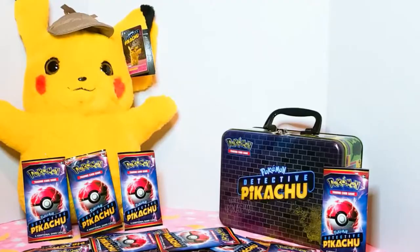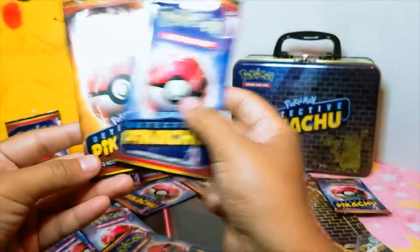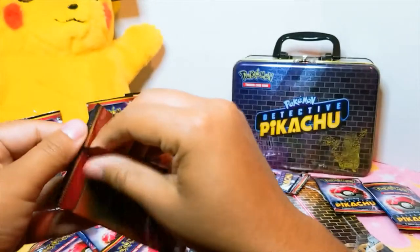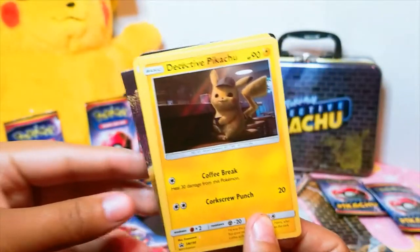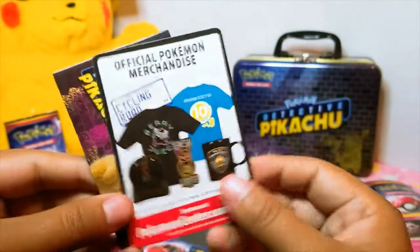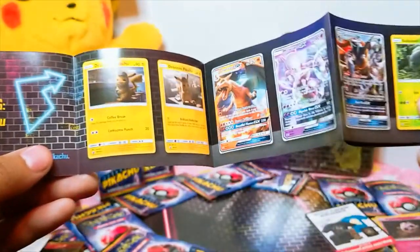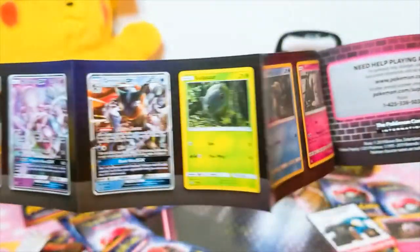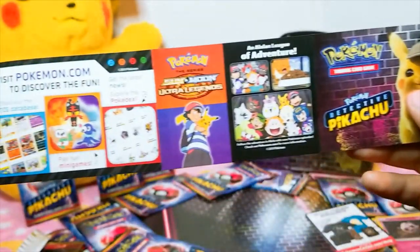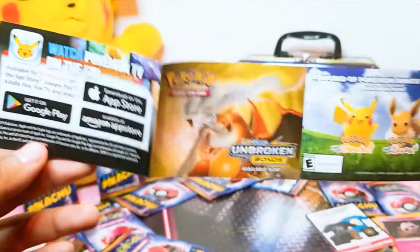So I went to the premiere of Detective Pikachu and you get Detective Pikachu booster packs. I'll open one and save one. Comparing the two, you'll notice that this one is yellow and the more common ones are blue. You're supposed to get a coffee sipping Pikachu. There's Detective Pikachu taking a coffee break. And we got a Jigglypuff, official merchandise, and the collector's guide. That's what's inside the movie booster packs.